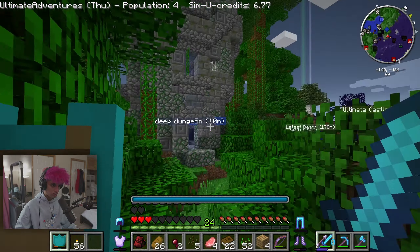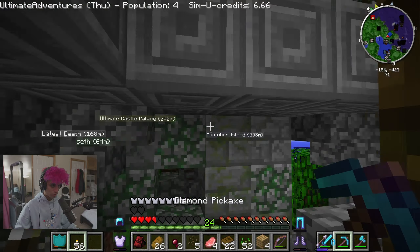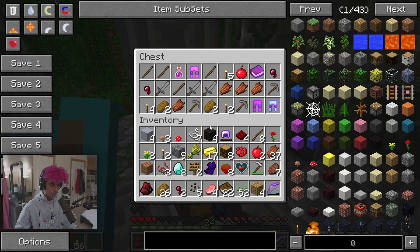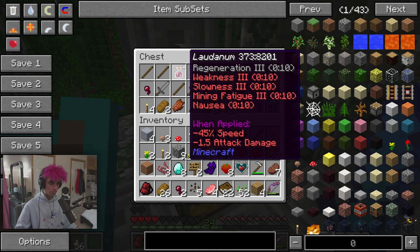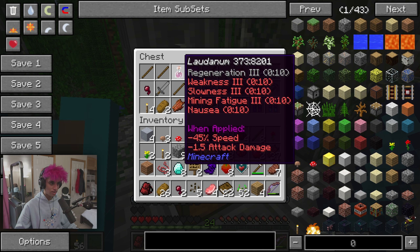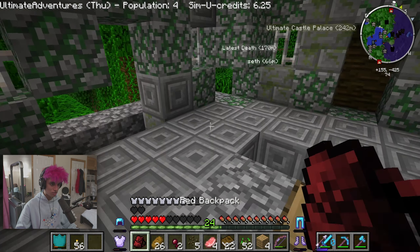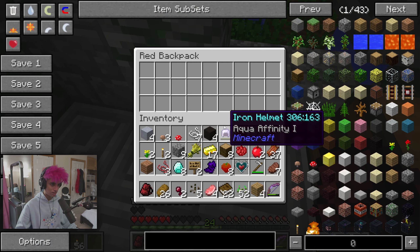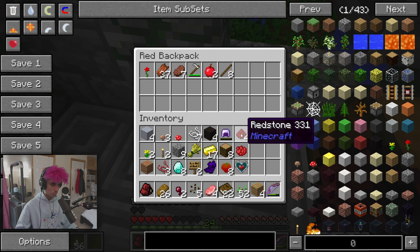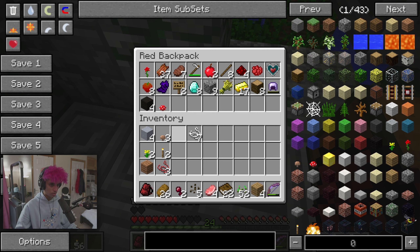Let's go into this dungeon — I found it last episode. We can go upstairs first, there's a chest. There's good stuff. It gives you regeneration. I need to put some stuff in my backpack. I guess you're meant to come up here and it gives you some stuff to help you with the dungeon — that's kind of cool. It's either roguelike dungeons or doom-like dungeons.